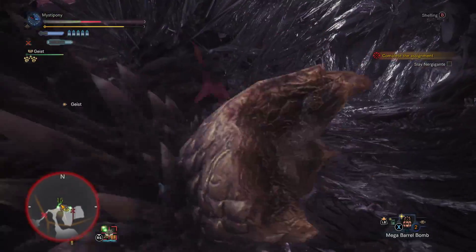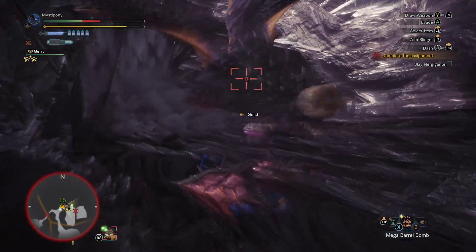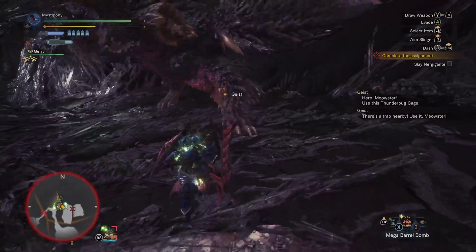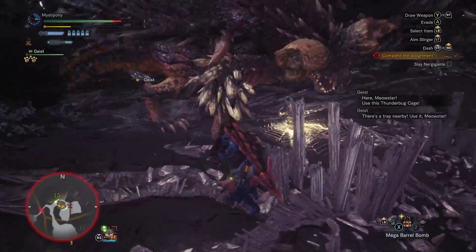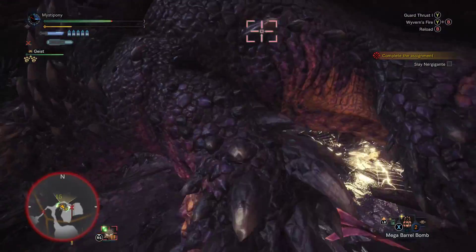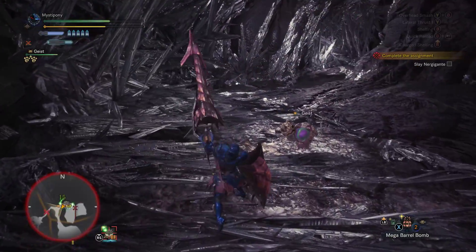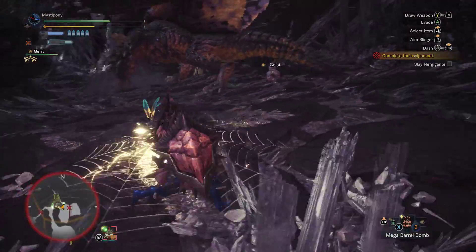He actually seems like he gets stronger when he's weak. It's been so long I forgot. We're just going to try and kill him now — hopefully he went back to sleep, I highly doubt it though. Need a mute or mute-toggle button that's not hard to reach. He's back to sleep and I'm being stupid again, trying to get that tail.